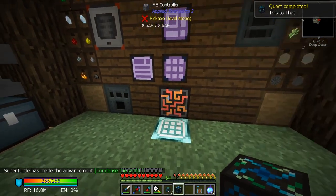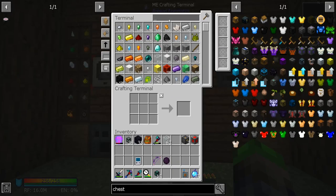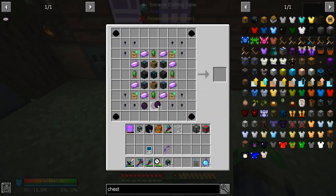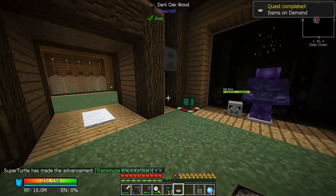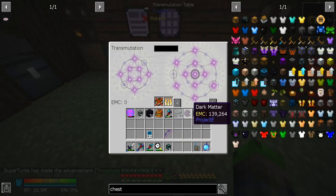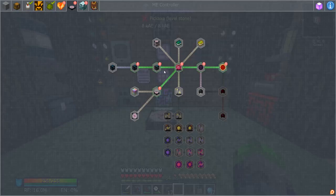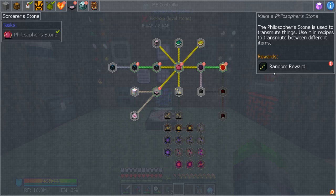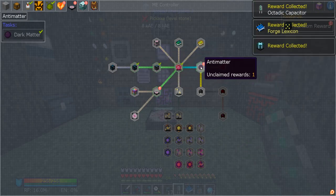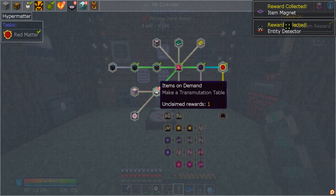Oh man, this is so cool! We'll end up making another one of these really soon. If we go here like this — yep, we now have all the materials to make our transmutation tablet. Oh my goodness gracious! We have it! This is really exciting because now we can make things. Let's collect some of these — forge lexicon, item magnet, entity detector.